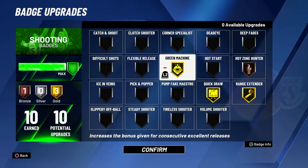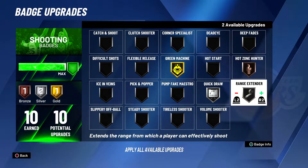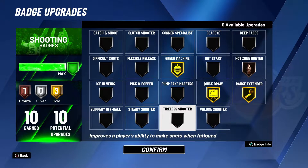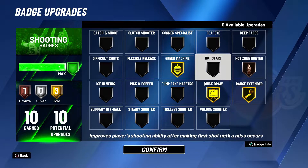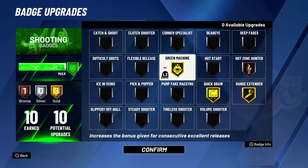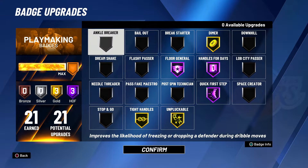I kind of wish I had more shooting badges on this build, not gonna lie. If I did I'd put Hesi 100 gold and dead eye gold. You can't have all the shooting and slashing badges, but you can have all the defensive and playmaking ones. These are the best shooting badges in my opinion.